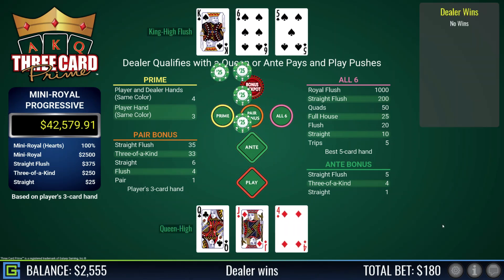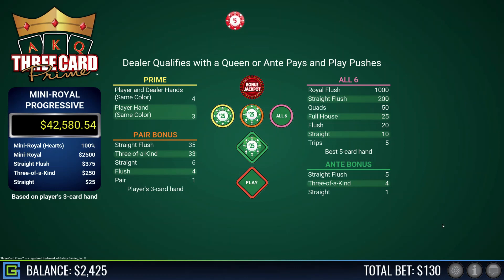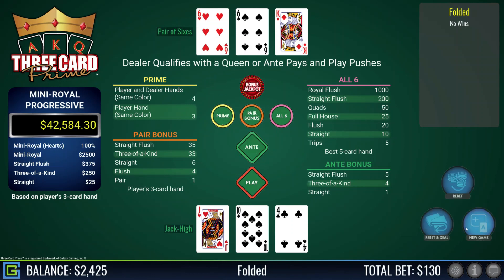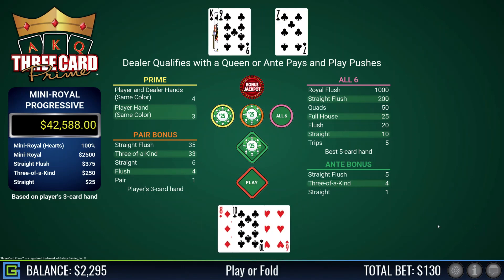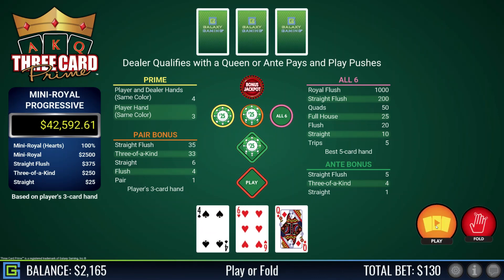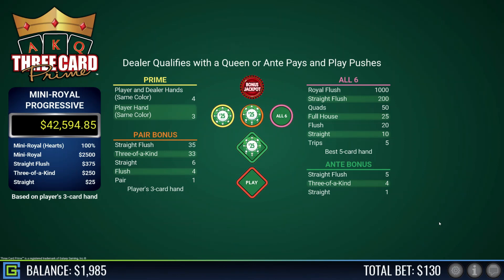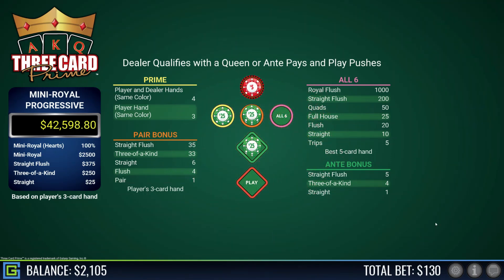Queen-jack-four, playable — dealer has a king-high flush. Jack-ten-four, close but no cigar — fold. Dealer has a pair of sixes. I'm down to nearly $2,200 already — this game can get expensive quickly. Queen-six-four — that is queen-six-four minimum — we're playing that, and the dealer beats me with a pair of jacks. Pair of sixes, definitely play that. Ace-king — lovely, come on straight flush.